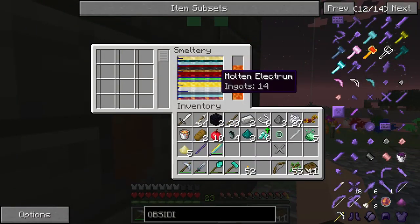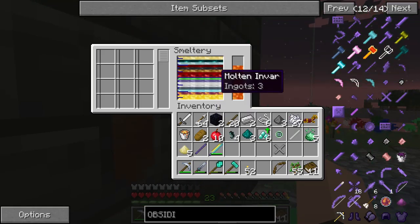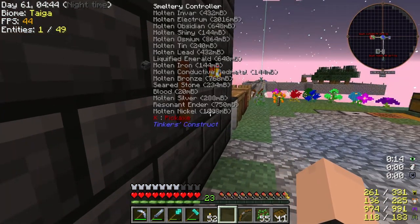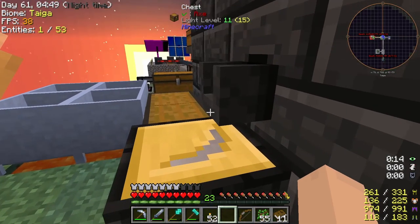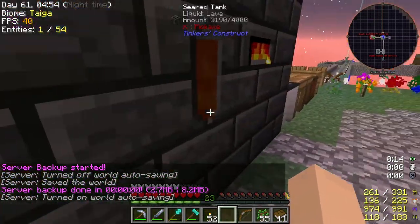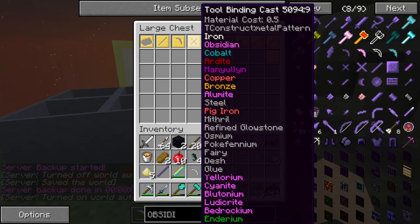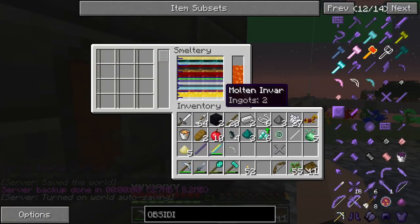I'm gonna have to go with something else - probably electrium would be my second option, or invar. Which one's better? We're going with invar on this. And for the tool binding cast, we're gonna do electrium for that.